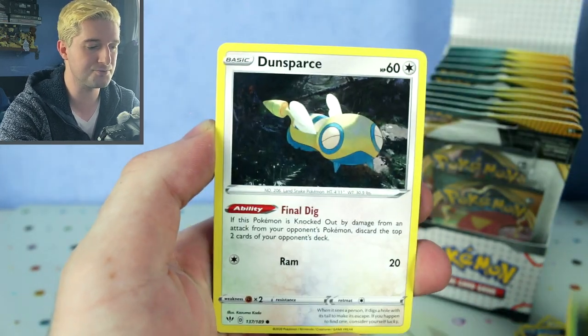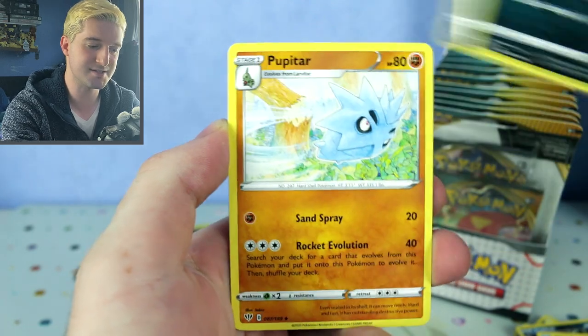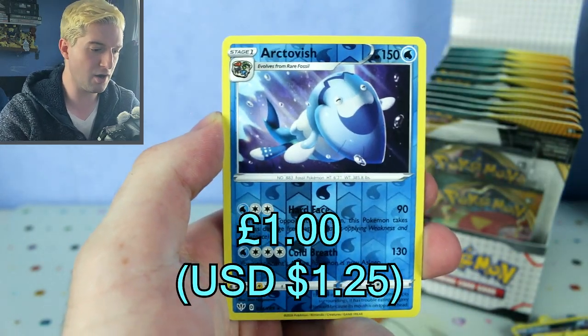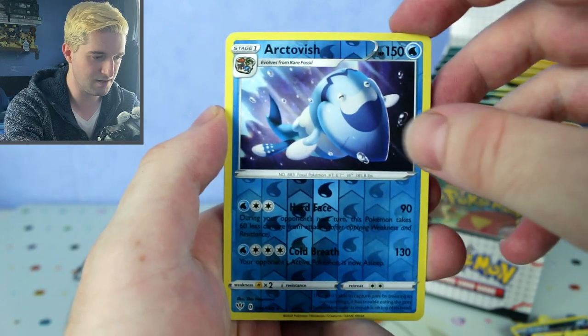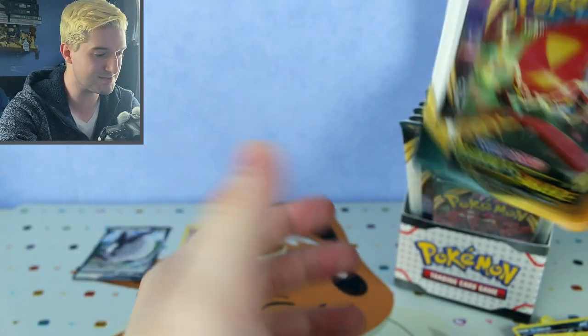We've got Pampor, Spinarak, Bounsweet, Donphan, Electric energy, Staravia, Zrylus, Pupitar, Arctovish reverse — that's really nice — and a Flygon regular rare. That was Darkness Ablaze. We're still not doing too well from Darkness Ablaze, but there are still 10 of each left.